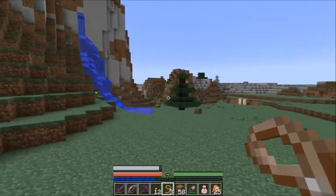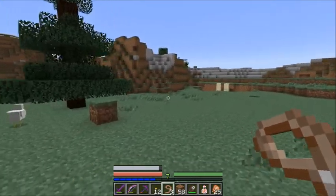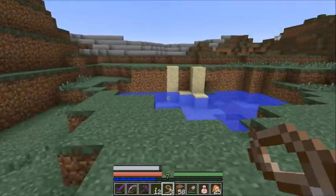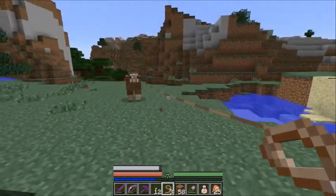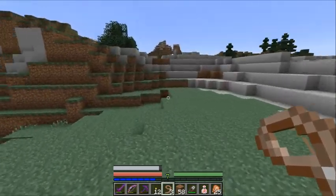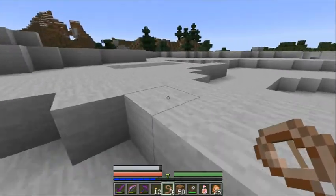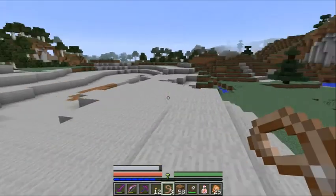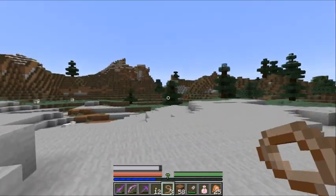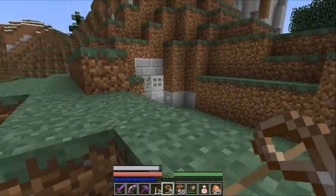Luckily, before seeing this sheep, I saw the entrance to the stronghold that I built somewhere over here. I think it's right over this corner here. I'm going to go this way around this water pool. I'm not exactly sure where it is from here, but I know I saw it. Maybe it's over there more. Yeah, I think it's over here. Aha! There it is.